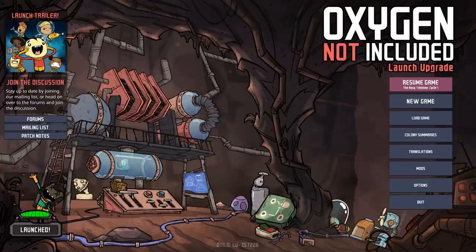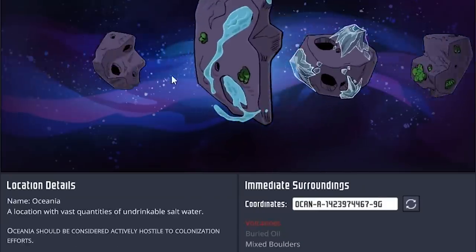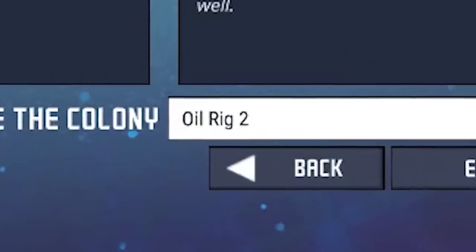When you first open the game, you need to pick a temperature. It's up to you, you can pick whatever you want — like terrible Fahrenheit, this disgusting half-breed, or just pure, marvelous, beautiful Swedish science: Celsius. Then we get to pick an asteroid. I picked the first one with buried oil. I'm gonna name it Oil Rig 2. You weren't allowed to ask me what happened to Oil Rig 1.